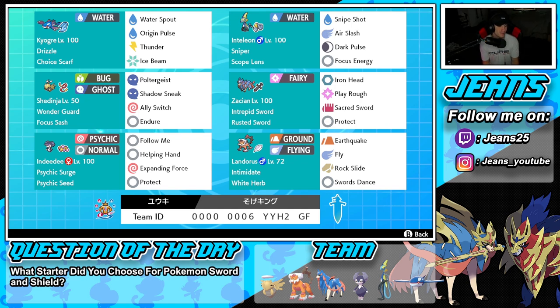Middle left is Shedinja, which just appeared in Series 12. We've got Wonder Guard with a Focus Sash, alongside Poltergeist, Shadow Sneak, Ally Switch, and Endure — so it's really good at swapping in and out and protecting ally Pokémon. Fourth Pokémon is Zacian, another broken restricted mon with Intrepid Sword. Normal move set: Iron Head, Play Rough, Sacred Sword, and Protect. Indeedee supports by using Follow Me, Helping Hand, and Expanding Force alongside Inteleon's Focus Energy setup.